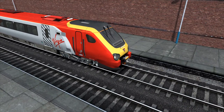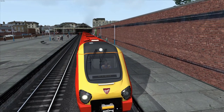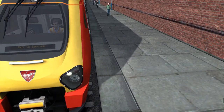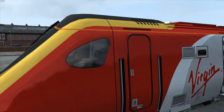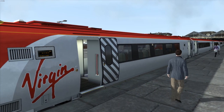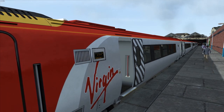We're driving a Virgin Trains Class 221, which is also known as the Super Voyager, because it tilts — it's really cool. I'm not a train driver, so I'm not going to mess about with the sign and everything. You can see it says 'not in service.' We can open the doors for the passengers — I love the design on the doors with the cross hatching. Then when the door's shut, we're going to head out to Crewe, which is our final destination, which is in England.